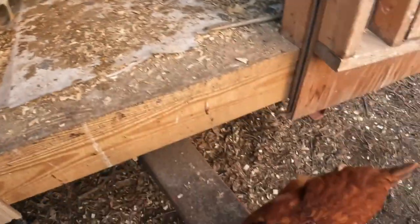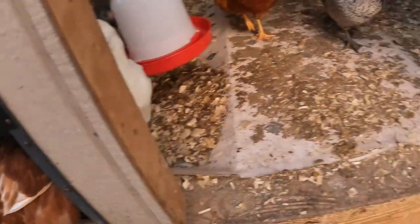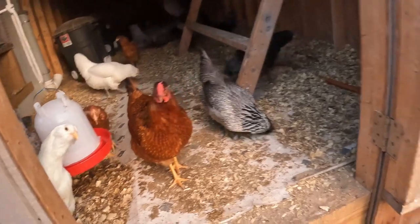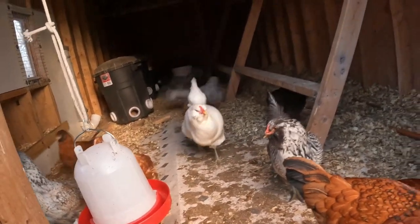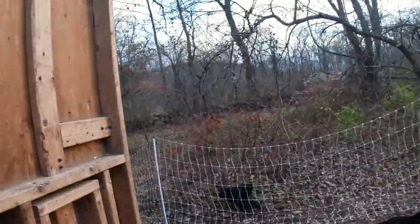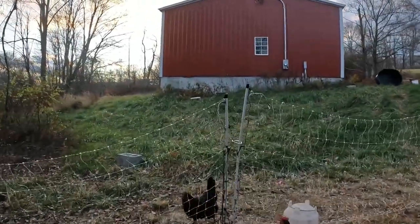Some of the golden buffs — this one is a cinnamon queen, that's another golden buff. That white chicken right there is an Easter Egger. So far none of them have escaped yet — well, they've escaped the coop. I can definitely see a couple of Easter Eggers up there in the barn. I believe we have some golden buffs, some Easter Eggers, and that's all I'm pretty sure we have.